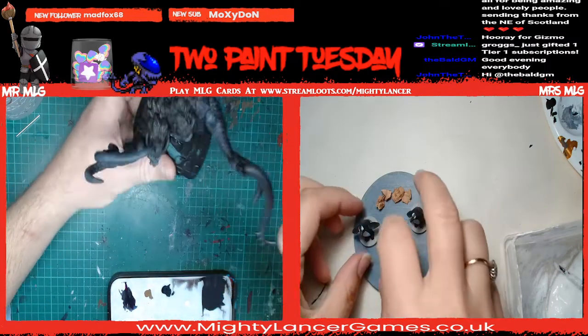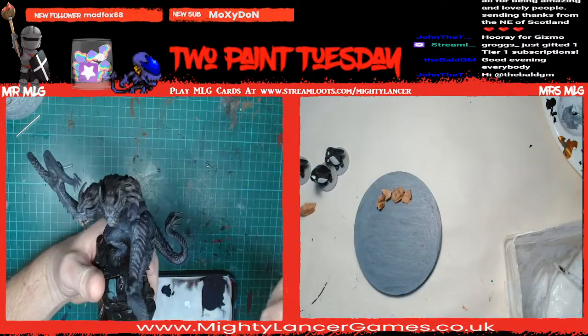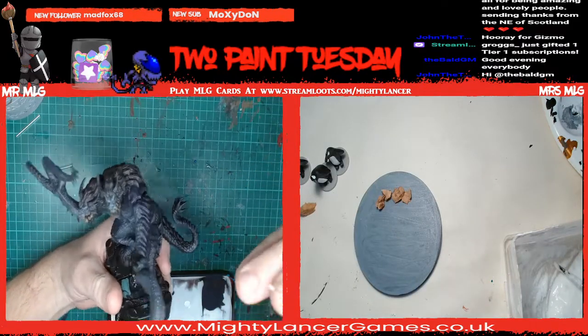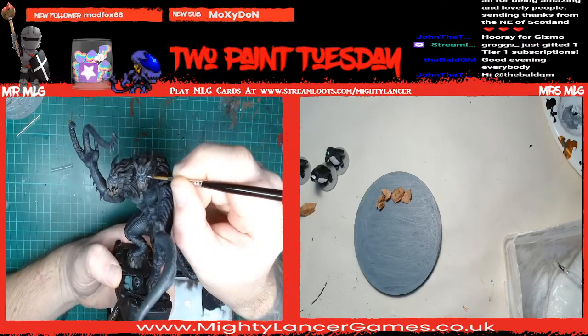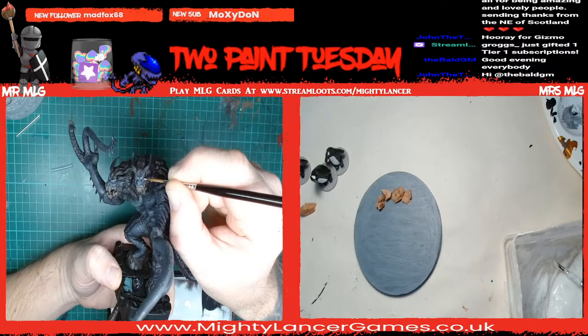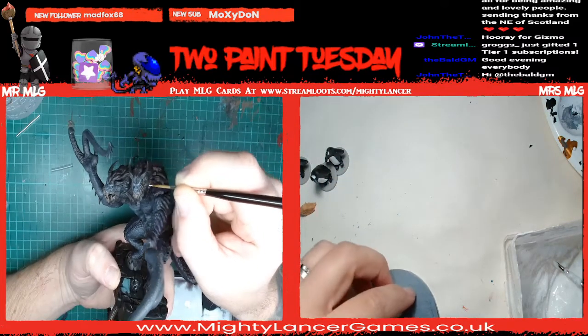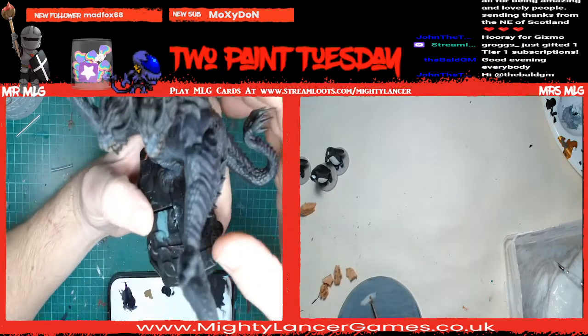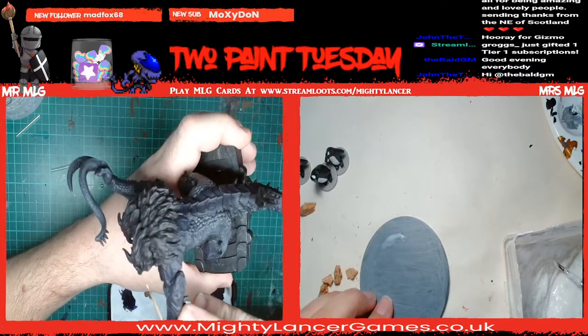As promised last night, we're going to do eyes. We're going to start with Nuclear White and then make them pink, because I did say I was going to do that. Here we go. Fortunately it's got some quite big eyeballs so it shouldn't make too much of a mess of this.